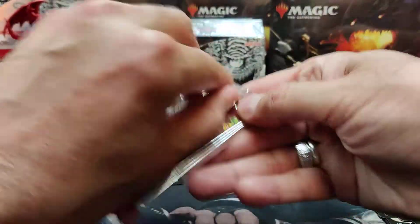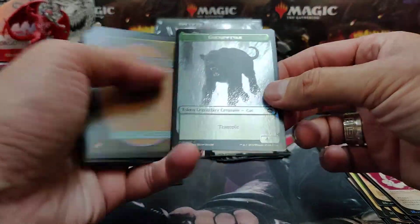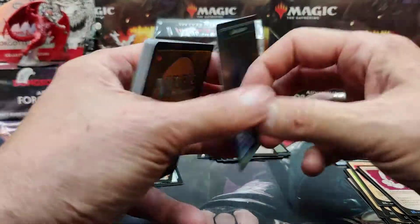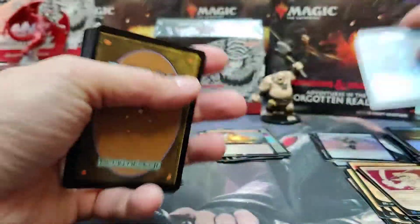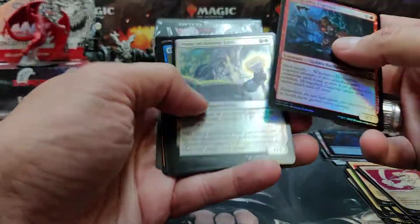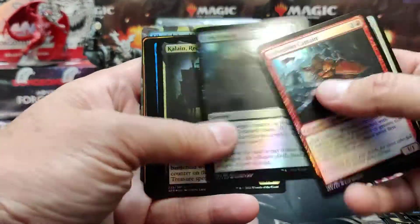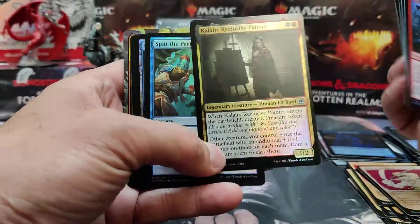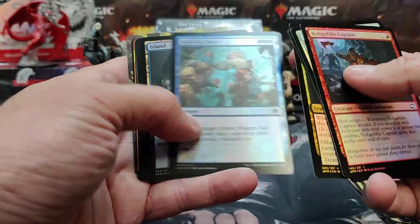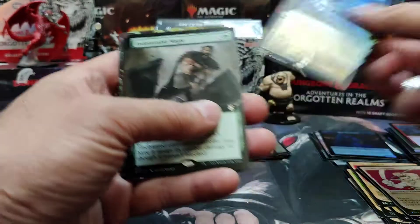I hope you guys are enjoying the videos — we try our best to show you the new stuff. There's the Panther for the Elf, a Dog Illusion — looks like a boxer. I think we might have got a full art planeswalker. Some legendary two-color stuff in this set; some of them might be good enough for commander decks. Cave of the Frost Dragon, foil rare.